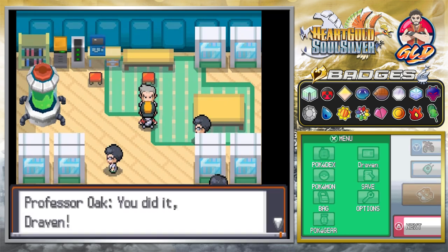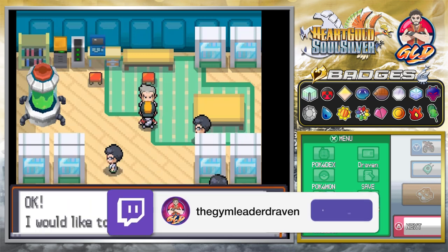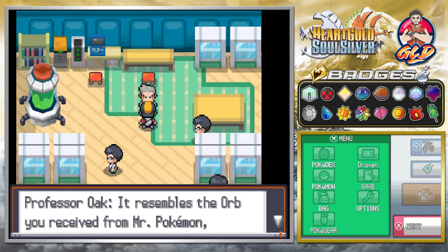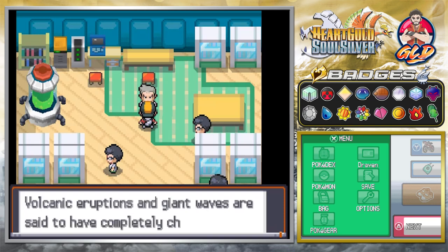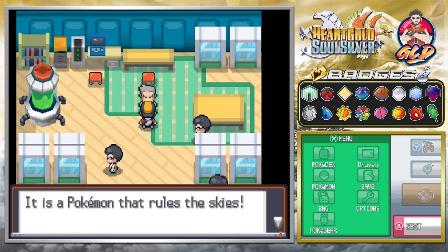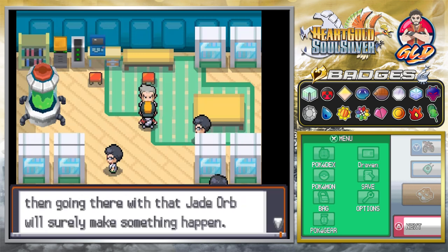Professor Oak says: 'You did it, Draven! You caught both Kyogre and Groudon! I would like to entrust you with this.' Here we get ourselves the Jade Orb. He continues: 'It resembles the orb you received from Mr. Pokemon, doesn't it? It's called the Jade Orb. It has something to do with Rayquaza. Legend has it that the battle between Groudon and Kyogre shaped the lands and seas of Hoenn. Volcanic eruptions and giant waves completely changed the shape of the land there. But then Rayquaza came down to halt the battle - it is a Pokemon that rules the skies. If the Embedded Tower is related to Kyogre and Groudon, then going there with the Jade Orb will surely make something happen.'